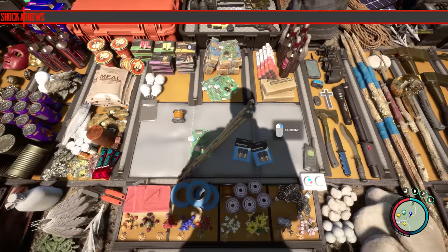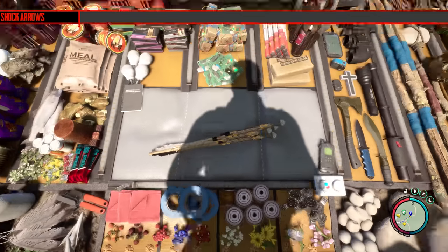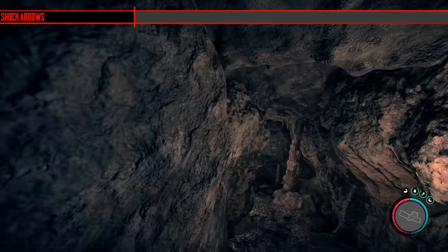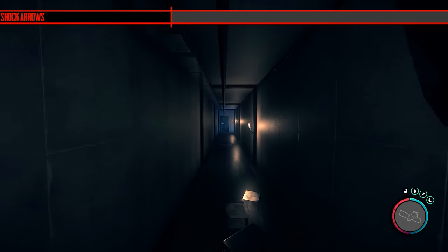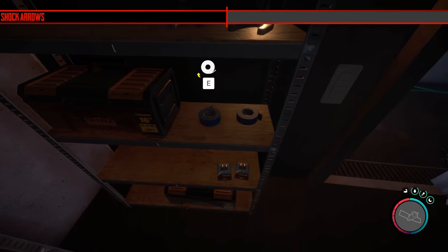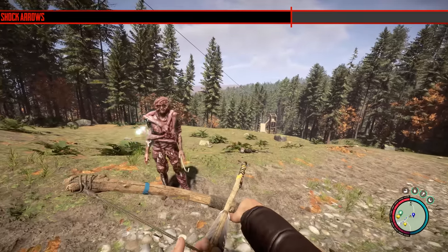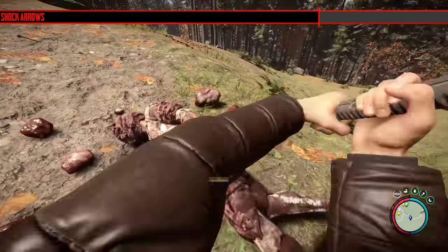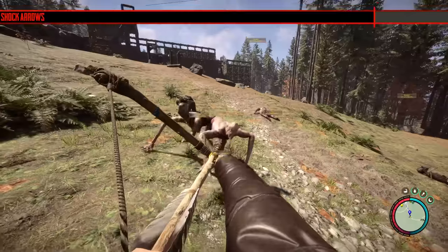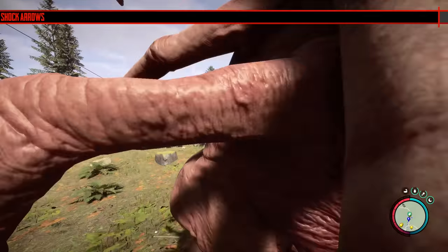The shock arrows are actually kind of cool but very expensive to make. They require wire and a circuit board, which is fine, but they cost two batteries. In my season two playthrough I'm having trouble getting batteries — there's only one spot that I know they respawn in. When you hit a cannibal with this arrow it stuns them and they fall down, then you can wail on them with a melee weapon. They don't work as well on mutants — Armsy barely got stunned for about two seconds before returning to normal.